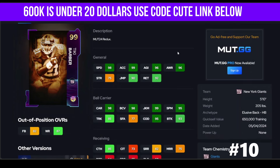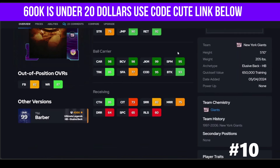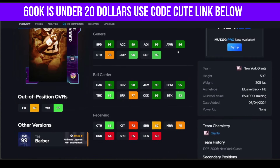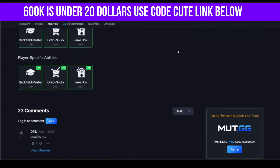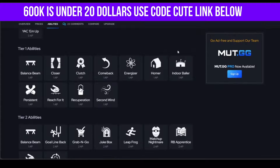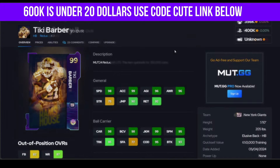Our next guy — we do have Pinky Barber. What a cool name. This guy is going to struggle with stiff arm, and that's going to affect animations. Sometimes you're running a stretch to the outside, but is he good enough to use? Yes. Missing a lot though — x-factor, better abilities. So yeah, Tiki's not too high on the list.